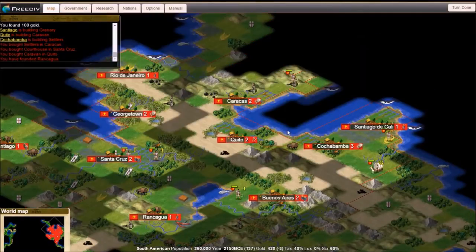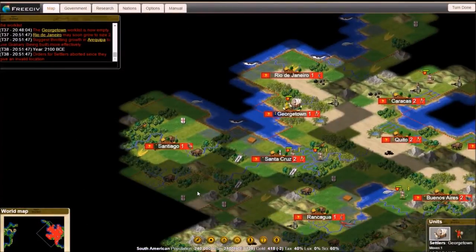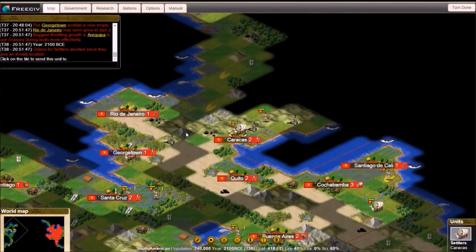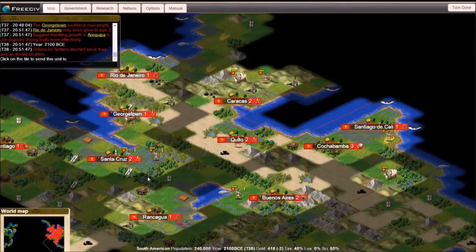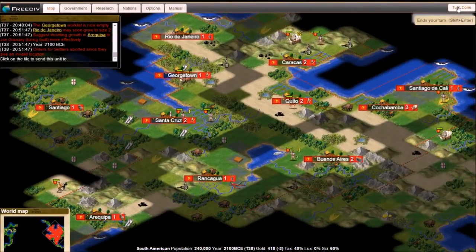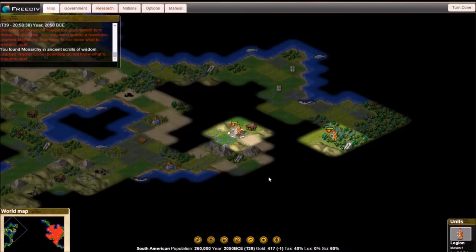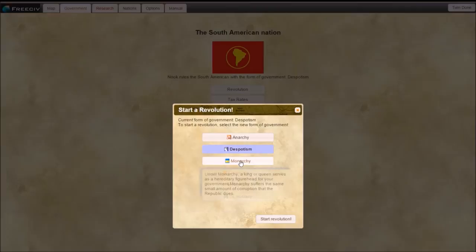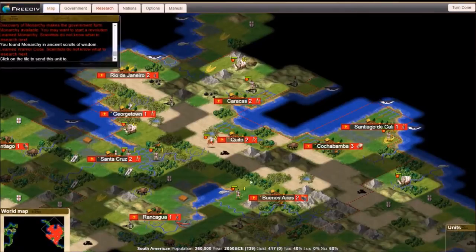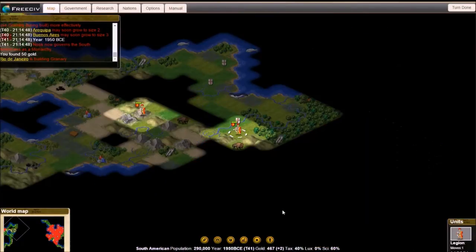More city building. It looks like we've discovered the top half of the continent, and those could be some good city spots — they should be safe back there. I'm assuming he's out to the east, toward the big black area. There's monarchy! So now we should get some proper growth out of our towns. We actually discovered a goody hut which gave us the tech, and we'll have a revolution as soon as this turn is done. Monarchy!